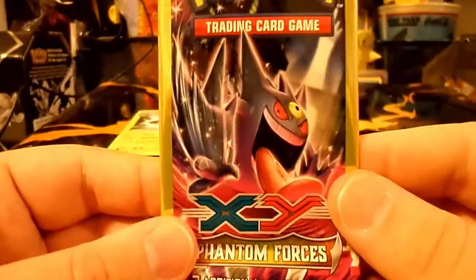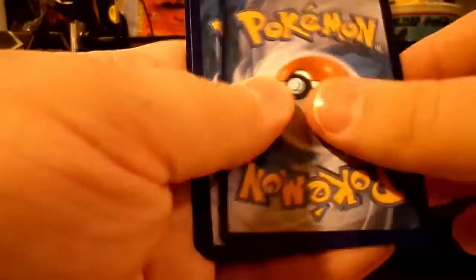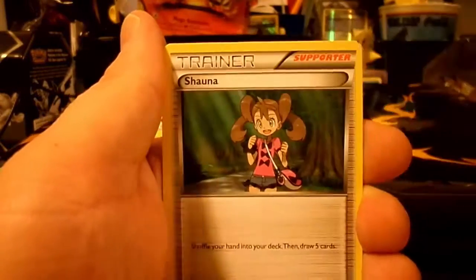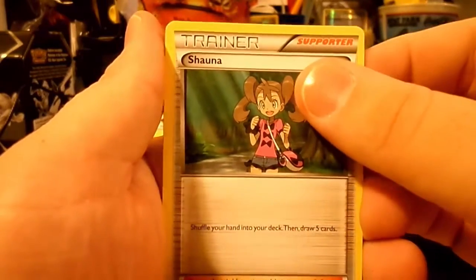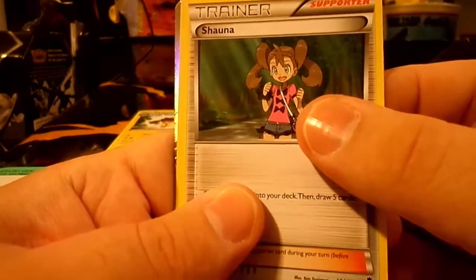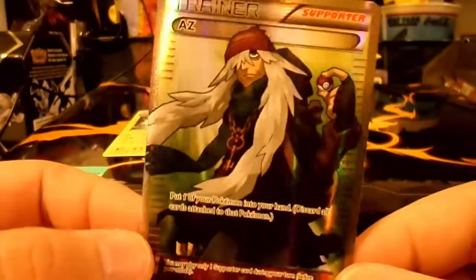Final pack of Destiny with Mega Gengar in the front. And in this one we have a Carablast, we have a Shauna supporter, and the last card out of these Dollar Tree packs is an Ultra Rare. It looks like a Full Art Trainer — it is an AZ Full Art Trainer.